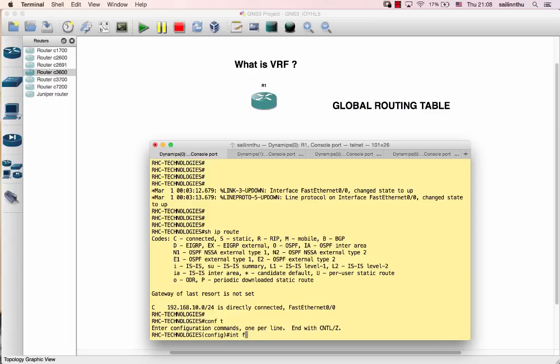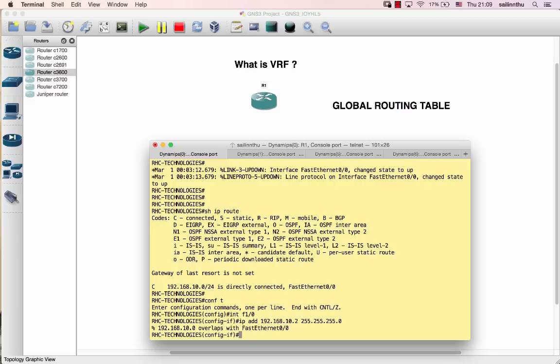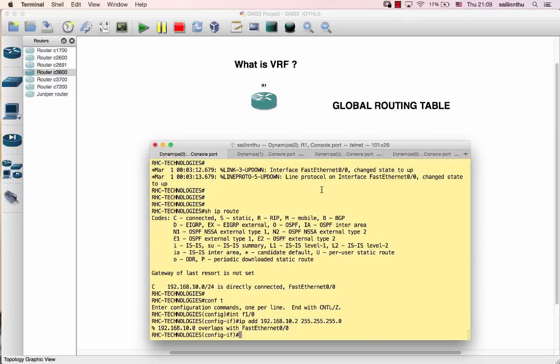Now turn on the physical interface FastEthernet 1/0. Any IP in the 192.168.10.x range - like 10.1, 10.2, 10.3, whatever - slash 24, so 255.255.255.0. But on router one, the interface 1 is in 192.168.1 slash 24, which is within the same range.